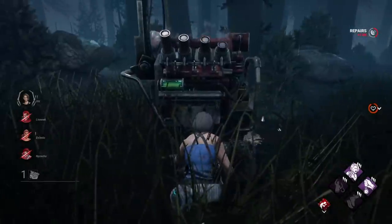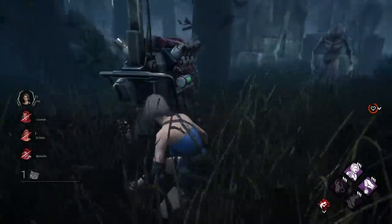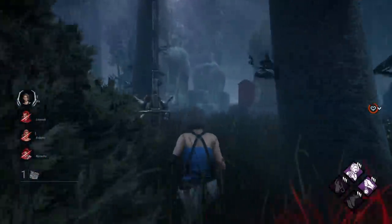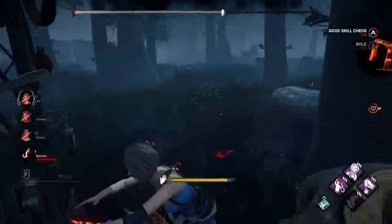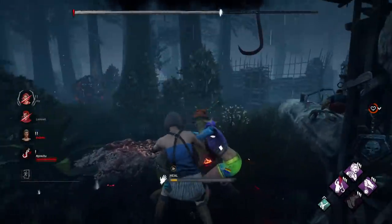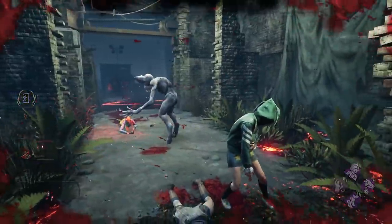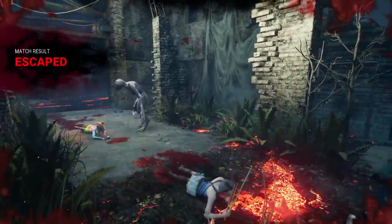In our third match against a Demogorgon, we saw a similar trend — we did pretty well throughout and didn't need the build much, but Resurgence and Will Make It came in clutch near the end, where we could heal each other quickly and go for the rescue. If we hadn't miscommunicated where one of the exit gates was, I think we could have gotten a four-man escape.